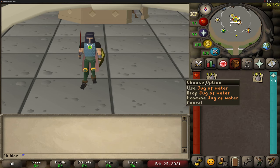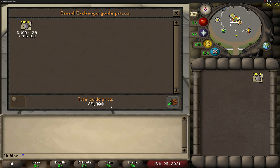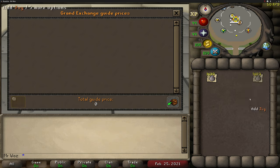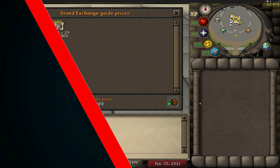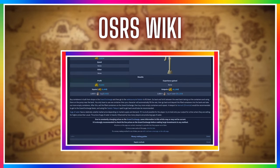Here are all the jugs of water I filled within the hour — I managed to fill 3,100, which is nice. Price checking this comes to 89,900 GP. Subtracting the supplies — 3,100 jugs costing only 9.3k — my total profit comes to 80,600 GP, which is really good. The OSRS wiki says you can make 72.8k GP profit per hour making 2,800 jugs, and I made an extra 300 jugs because I had more time to spare. So it's a very accurate and profitable money maker with hardly any effort.